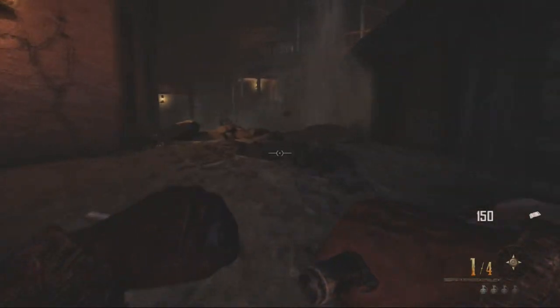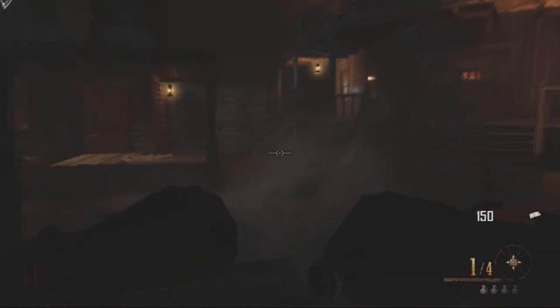All you need to do is get the paralyzer from the mystery box, and you want to head over to the saloon. Once you go over to the saloon, you want to make sure you're on the third step — it is very simple to do. All you want to do is count one, two, three.